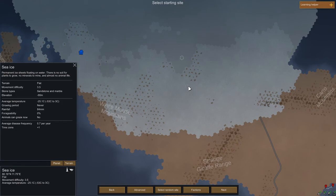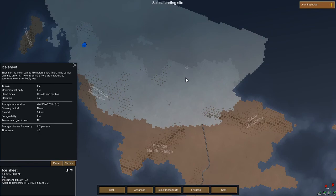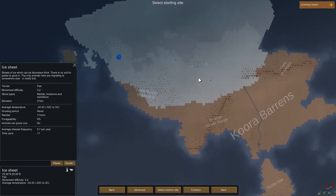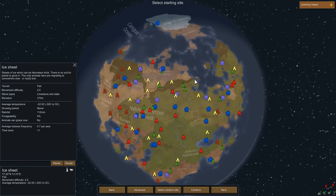Finally, the last biome is sea ice — permanent ice sheets floating on water. There is no soil for plants, no minerals to mine, and almost no animal life. This is like hopeless difficulty, the hardest biome. The developers probably didn't even intend for you to colonize here — it was meant to be an area you pass through. It's even more hopeless than the ice sheet, because at least the ice sheet has some animals; with sea ice there are none, and no minerals either.